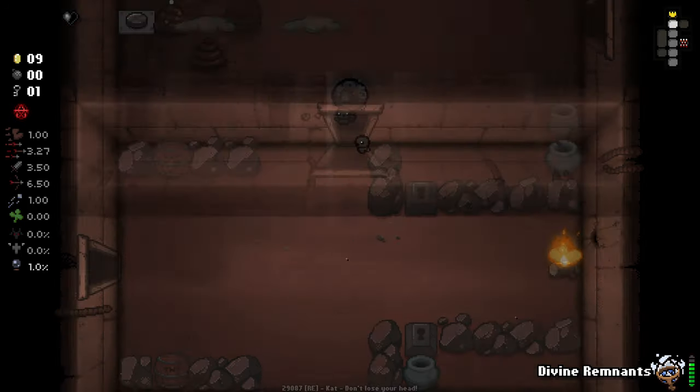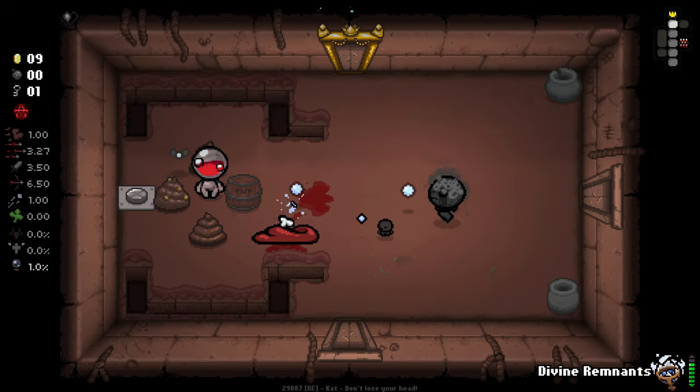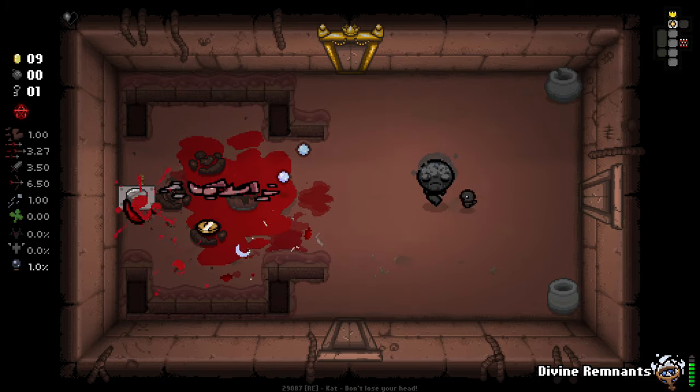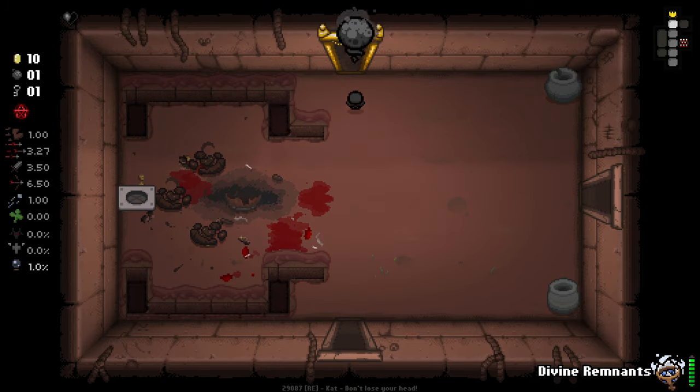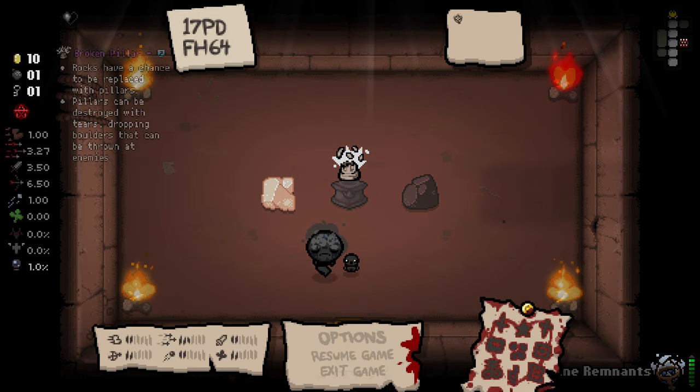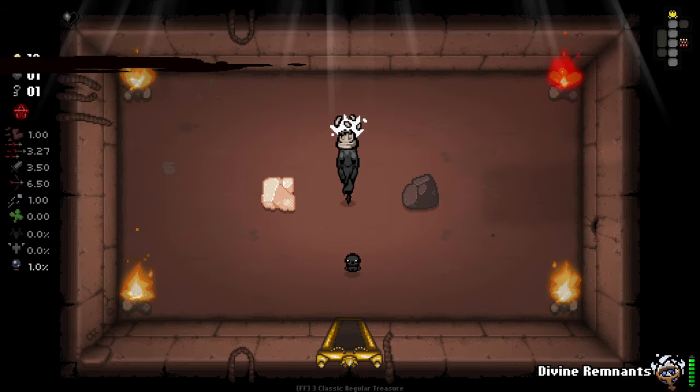I absolutely love the sprite for this guy. I think the sprite work for some of the characters hasn't been the best in the past, but it's certainly improved drastically. We've got an Epiphany item — Broken Pillar. Rocks have a chance to be replaced with pillars. Pillars can be destroyed with tiers, dropping boulders that can be thrown at enemies.